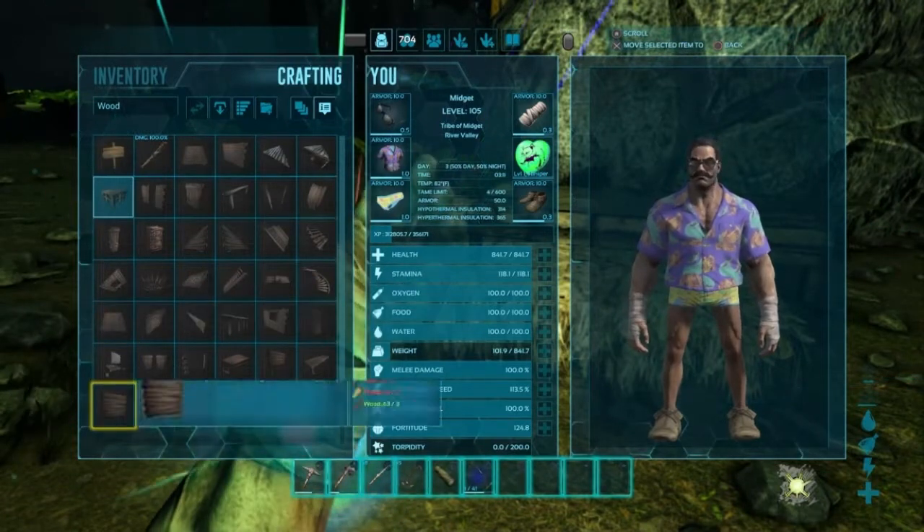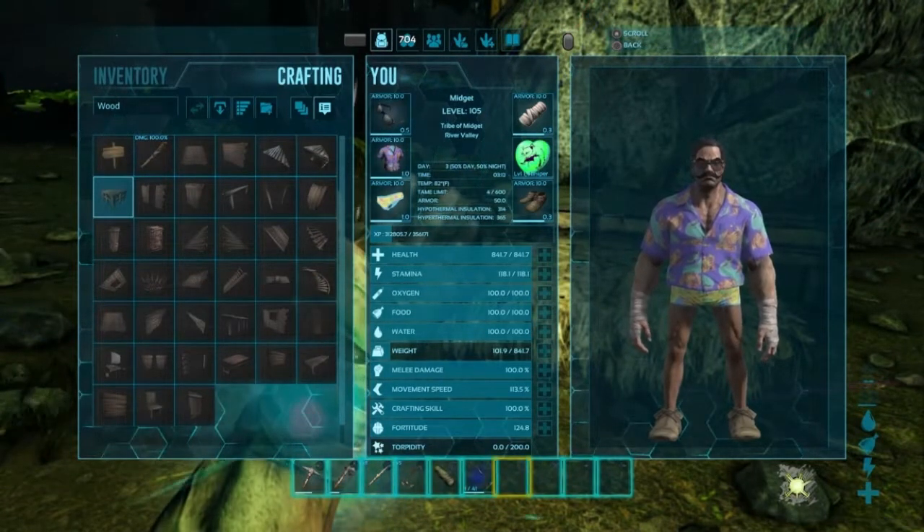So what I wanted to do today is get a smithy and stuff so we can start crafting Ravager saddles and start getting metal tools. We also need to build a base — that's going to be big. So I'm going to get all this stuff ready and I'll see you guys when the base is done. Okay, the base is complete.